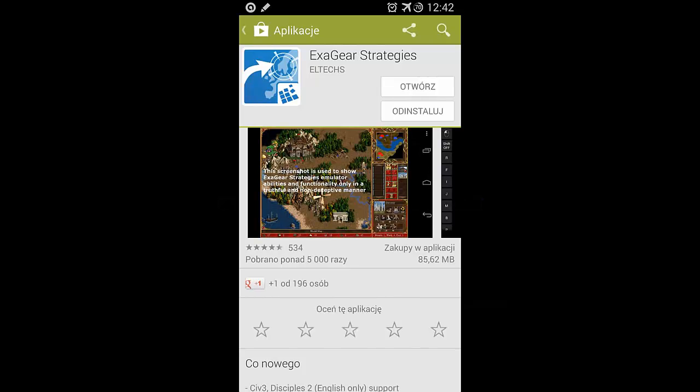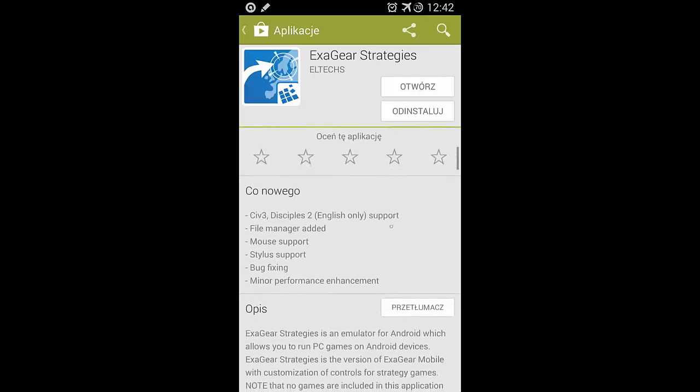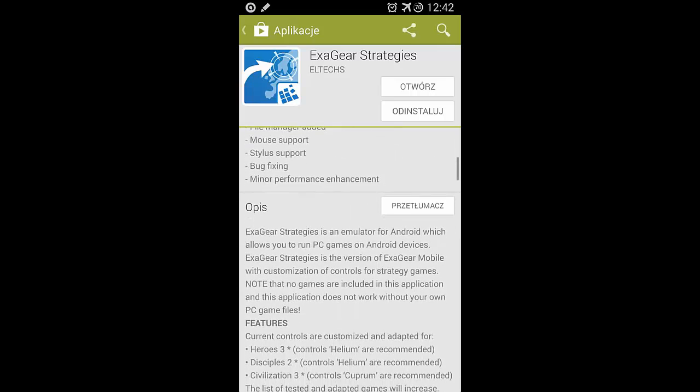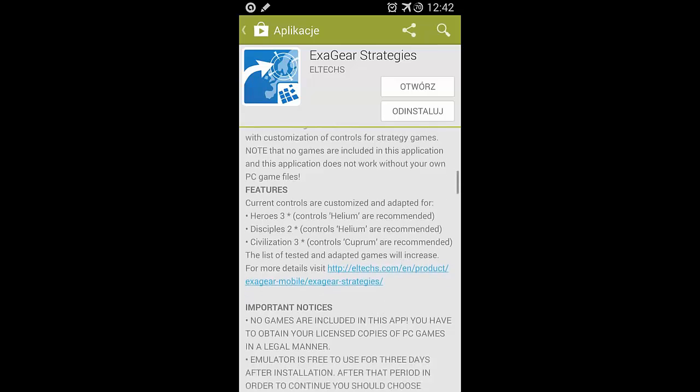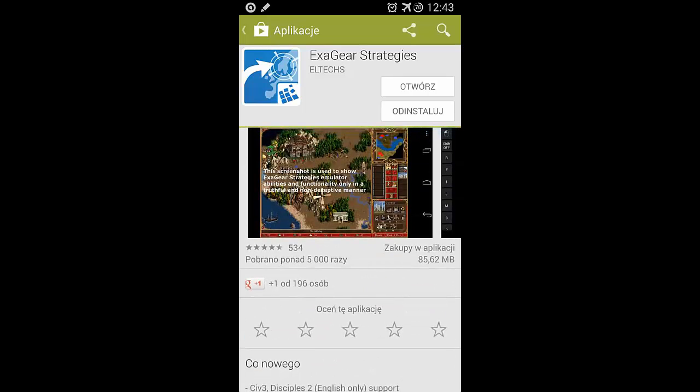You've got to respect the classics, and since the developers or rights owners of games like Civilization, Starcraft, and Age of Empires aren't releasing their classics on Android — or they're turning them into twisted versions of the originals — strategy fans need an alternative. Enter ExaGear, an emulator designed to let those fans play at least some of the classic PC strategy games on Android, complete with controls adapted for precision.